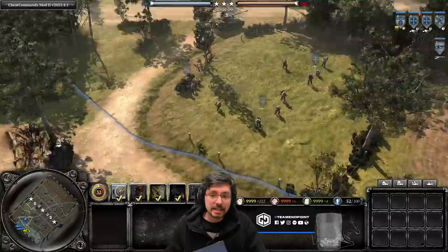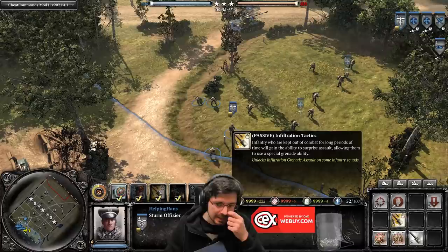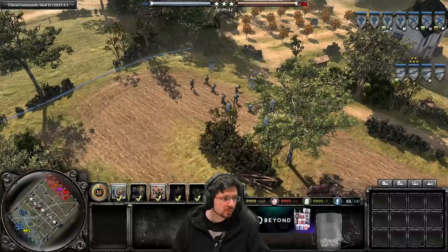Now let's look at the officer itself. The stern officer is the same as beforehand, but with this commander he now has access to infiltration grenades — standard 20-munition grenades. They lob grenades like before, which is good for taking out clumps of infantry.